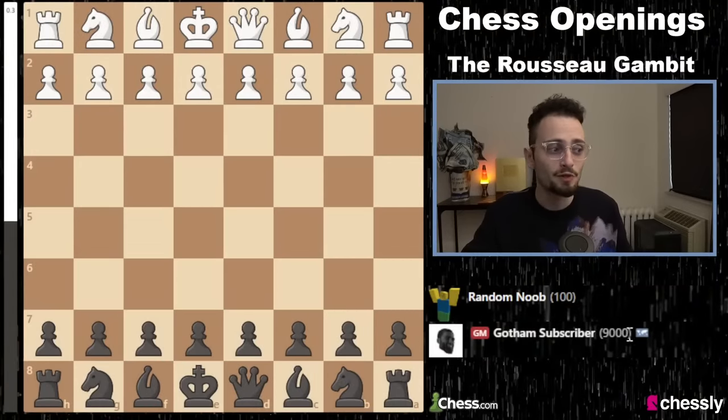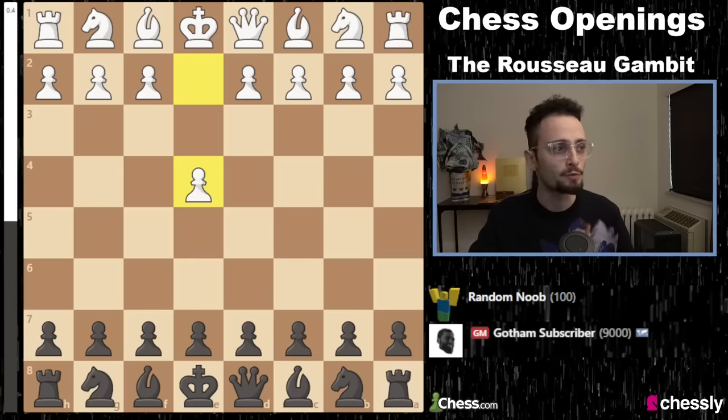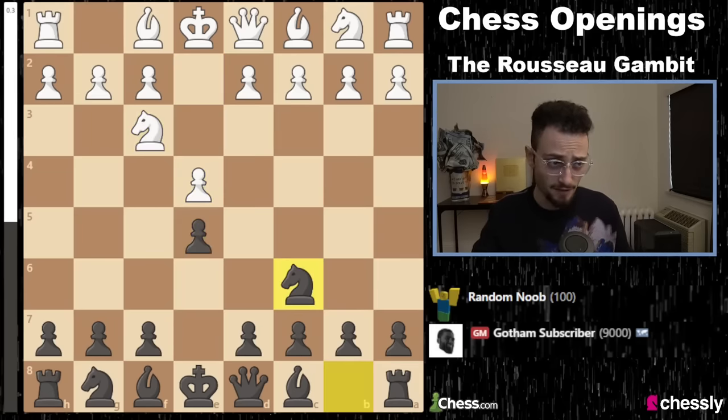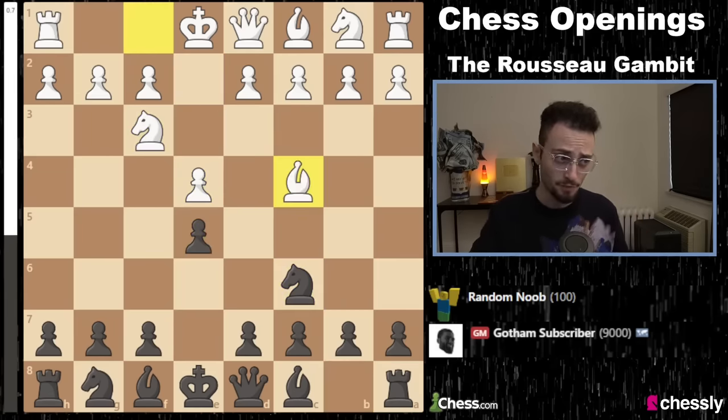So you're the Gotham subscriber, the Ultra Giga Chad Grandmaster, 9,000 rated, and your opponent opens with E4. After just three moves, the gambit begins. It starts with E5 — completely symmetrical stuff — Knight to F3, Knight to C6, and your opponent plays Bishop C4.